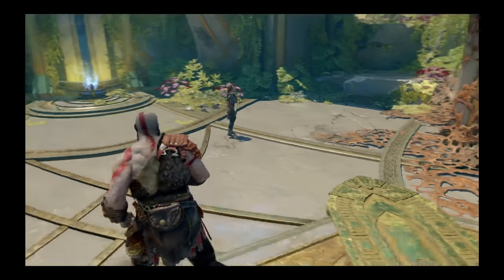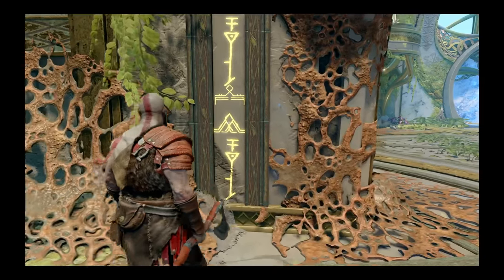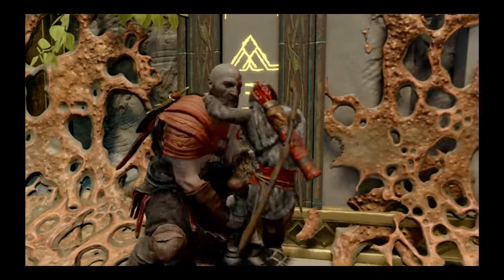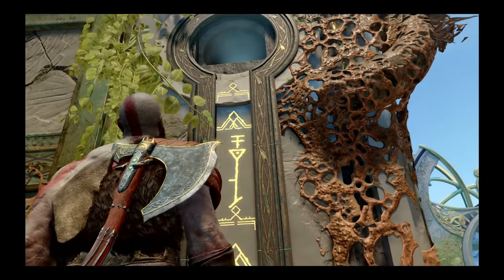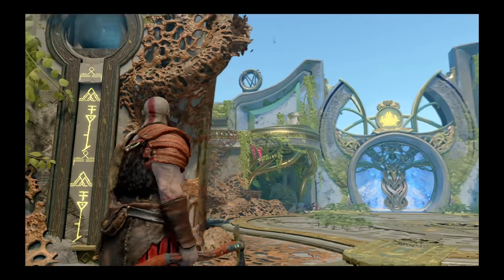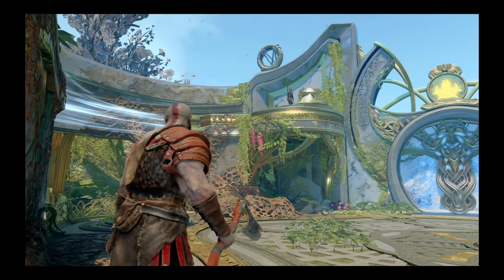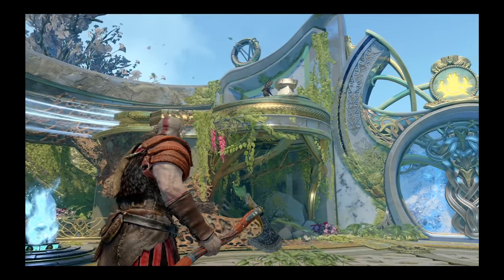So then you come over here where this gold writing is — it gives you a prompt of a circle. Get a boost and Atreus goes up there, and he runs across. 'Greatest man or tallest tree begins as any more than me.'